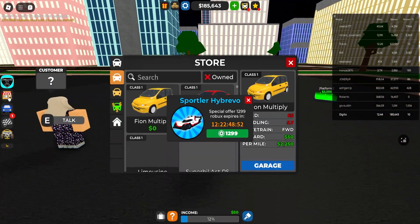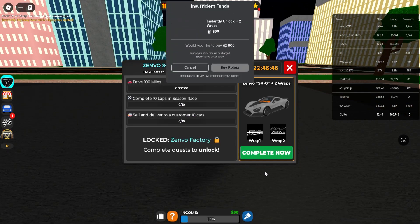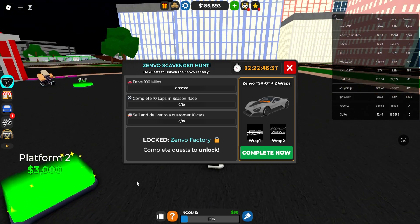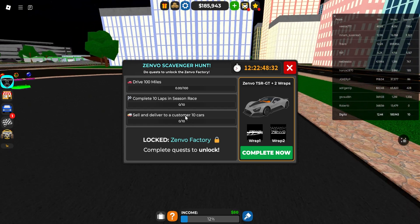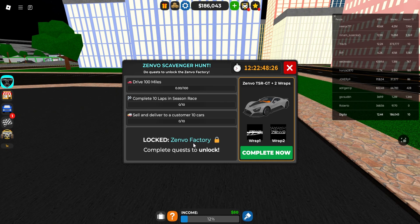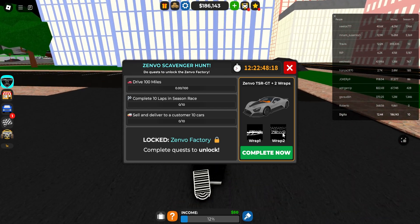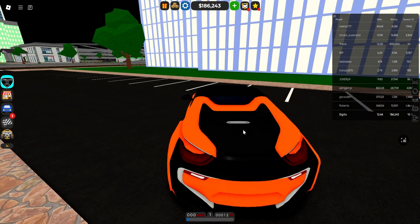Let me spawn in my car. If we go into the shop — there's the new Zenvo. We can complete the TSR with Robux, so if you win my Robux giveaway you can basically complete it in a couple of seconds. The quest tasks are: drive 100 miles, complete 10 laps in Season Race, and sell and deliver 10 cars to a customer. After that you unlock the Lux Zenvo Factory. We have 12 hours to complete it and it comes with 2 different wraps — pretty insane.